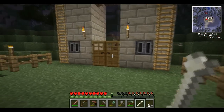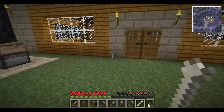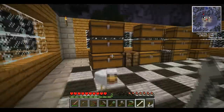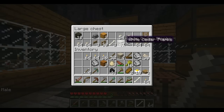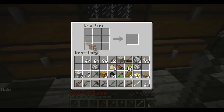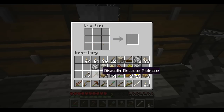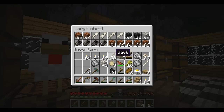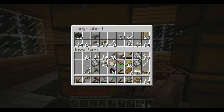I love how I almost never use the door. Let's go ahead and make some more. I wonder if they made it so you can mix wood types now. I doubt it — this is the way it should be though. You should be able to make stairs out of any kind of... They did! They fixed it! Awesome! That's so cool. I love that. There are the bones, which are useless for everything except for taming wolves now.